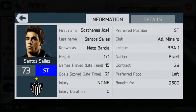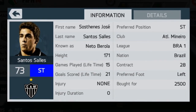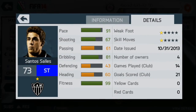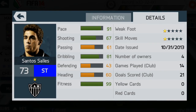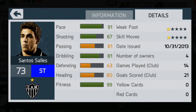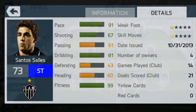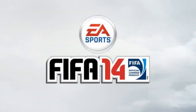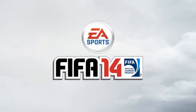My second striker is Neto Barola. He cost me 2,500 coins and he's a very good overall striker with 91 pace and 81 dribbling, which is phenomenal for a 73-rated card. His other stats aren't very good and he's got worse shooting than Wallison, but he's scored more goals with 21 goals and is my top goalscorer in this team. Overall, this team is very overpowered and cost me around 60,000 coins. I hope you enjoyed the squad builder — I'll be doing more soon. This is iOSDuckDragon. Bye.